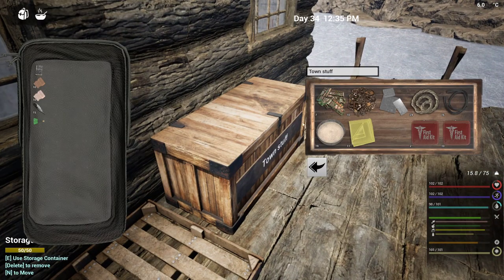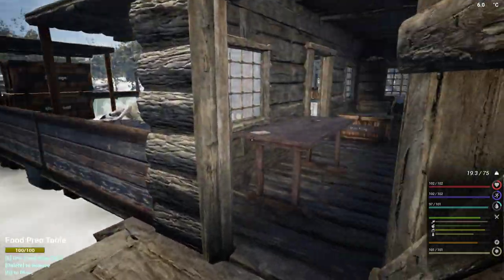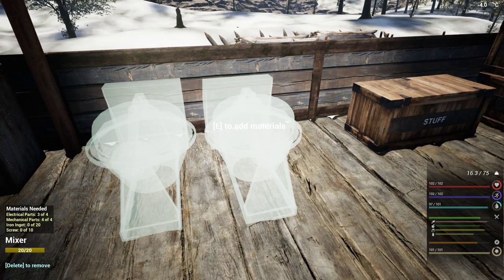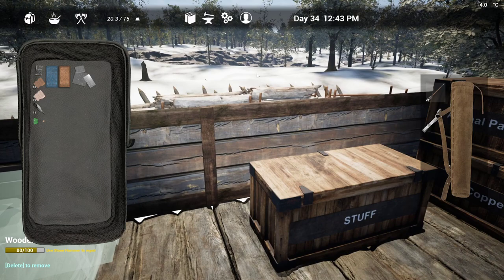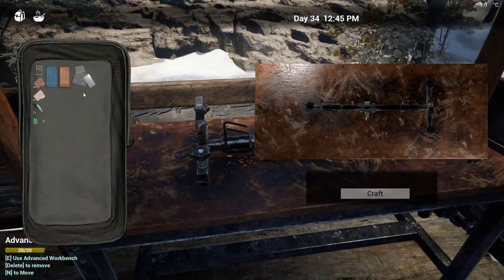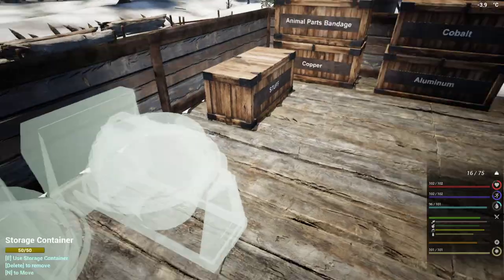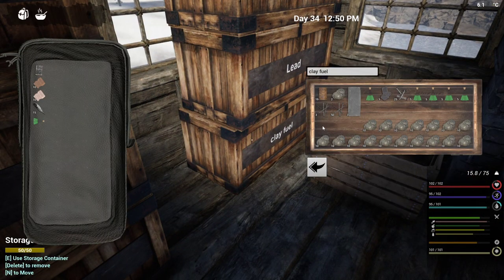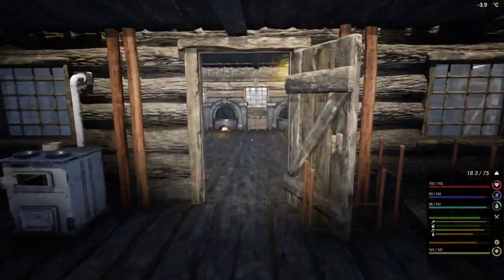We're going to have to make an electrical part. We have a piece of plastic so I don't have to stop and build the chemistry table — we just need the advanced workbench. Electrical — nothing else, that's it. Copper, cobalt, and plastic — one electrical part. We also need 10 screws each. Let's get the iron going. Oh — I picked up nails, I needed screws. There we go.